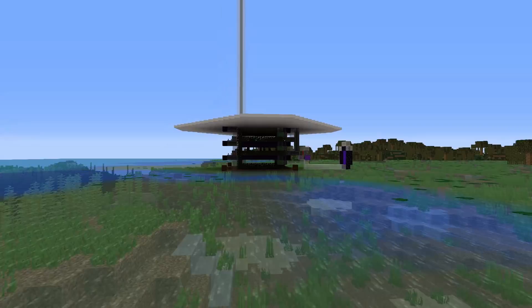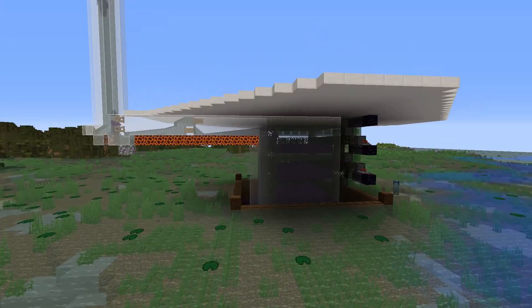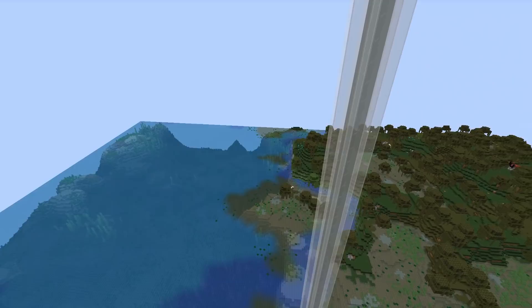To all the geeks and nerds out there, welcome back to another episode on the legacy SMP server. We're doing a quick fly past of the witch farm that we built last episode, because in between episodes I have been doing a lot of AFKing, trying to gather as much redstone as possible. I also checked the comments from last episode and there was a bunch of people letting me know about a mechanic in the game that I didn't know about. We've made that change to this farm - it was very quick and easy and that has really increased the rates.